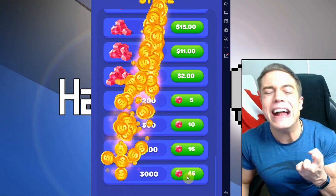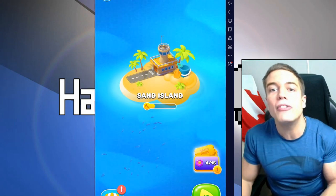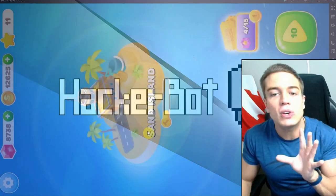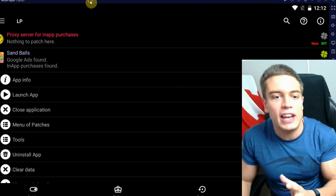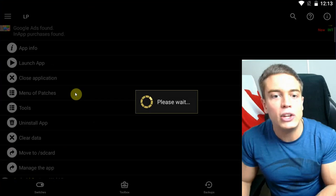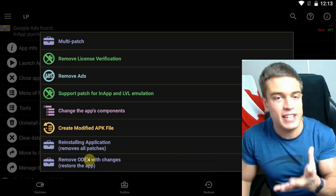Unlimited money, unlimited gems — as you can see, this works quite well. Now if you want to get rid of all the evidence after buying all the gems, you can go back into Lucky Patcher and simply uninstall the mods that you patched. Go to 'Menu of Patches' and then 'Remove Odex with Changes' to restore the app to its default settings.